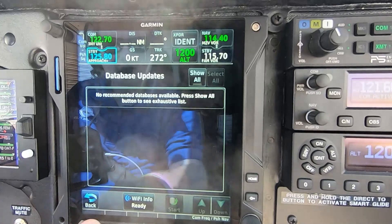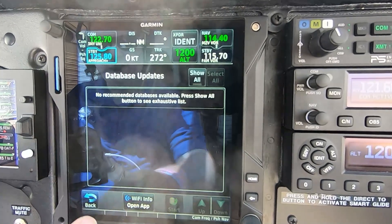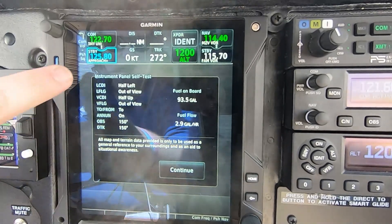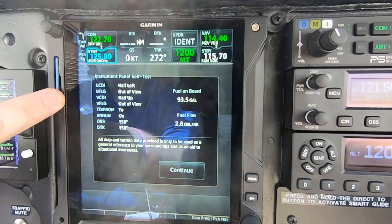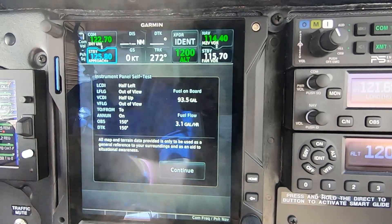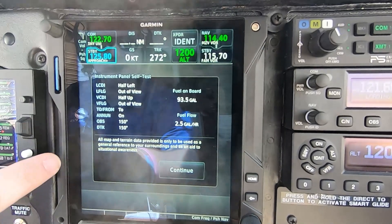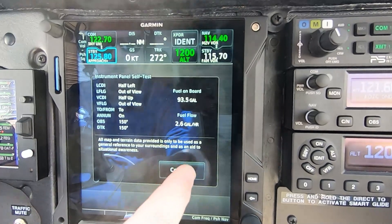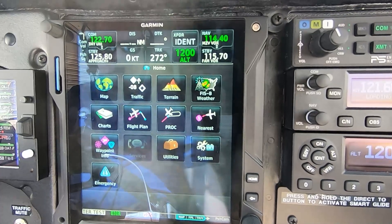You can hit this Database button if it's got a recommendation for what to bring in from Database Concierge. We're going to hit continue. It does a panel self-test, so now I should have my CDI half left, which it is over here on the G5. And the glide slope half up, which it is on the G5. OBS is at 150 — that matches direct track 150. So we can continue, and now it will do its terrain test and everything else it normally does.